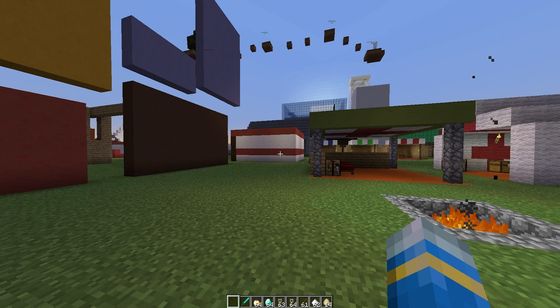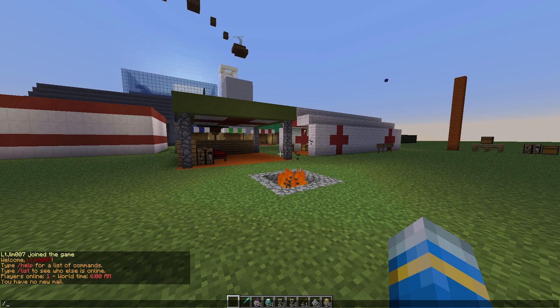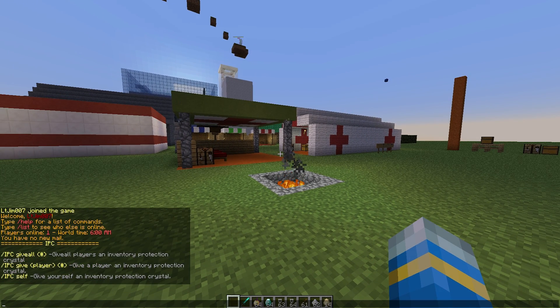Let's go through the commands. If we do /ipc, this will show you the commands — there are only a few: give all, give to a specific player, and give to myself. This is pretty cool; you can use it for a drop party, or use a buy-craft to give it to a donator, or whatever you want really.